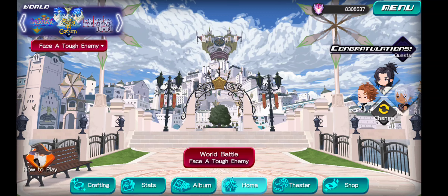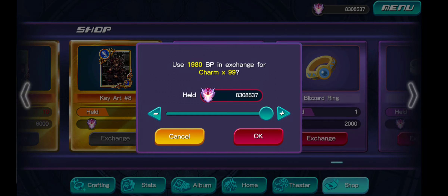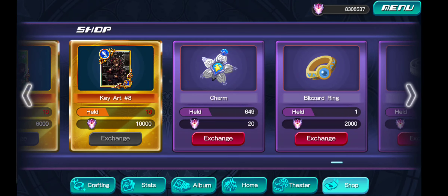To do it, first we're going to go to the shop, which is down here in the lower right corner. Now see charms right here? Basically these are extra lives that you can use to continue battling when Xehanort's HP has been depleted. The nice thing about them is that they're only 20 BP and that you can stockpile a ton of them. So what we're going to do is buy a whole bunch. As you can see I already have 649, but you can buy 99 of them for only 1,980 BP. Assuming that you have zero in stock, you could purchase a full amount of 999 if you wanted, and it will only cost you 12,980 BP.